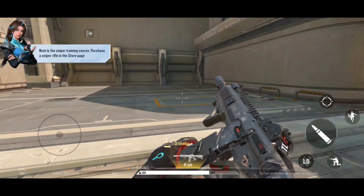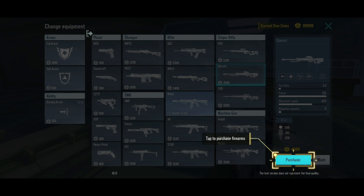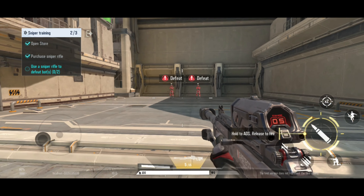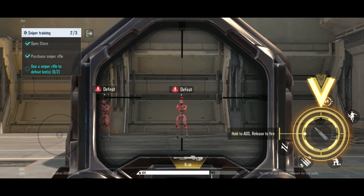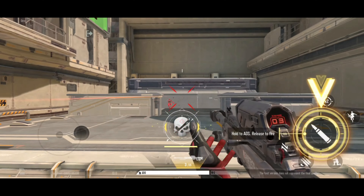Time for sniping practice. Open the shop and buy yourself a sniper rifle. Hold the shoot button to activate the scope and aim. Then release the button. One enemy remaining. Headshot!